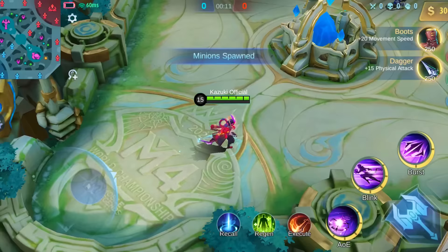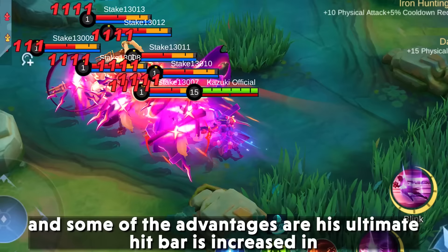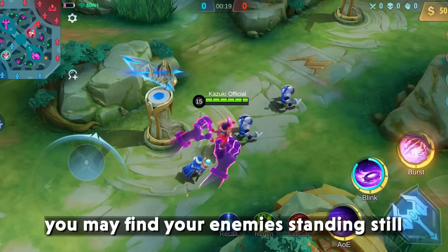Dyrroth's New Collector skin came, and along with the skin come some advantages as well. His ultimate hit area is increased in some way, since the animation when he casts his ultimate is far bigger, flashier, and more attractive to the eyes. So while in game, you may find your enemies standing still admiring the skill animation instead of running away.